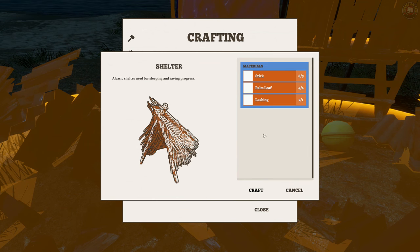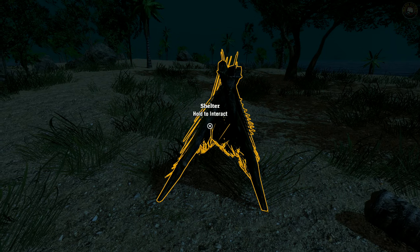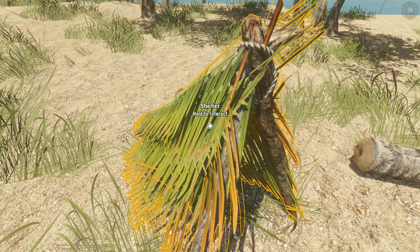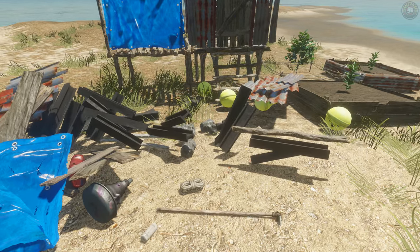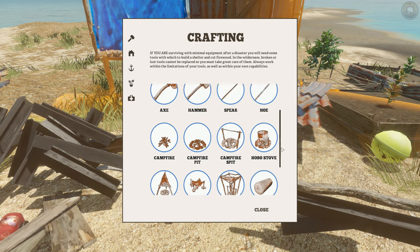Let's get the shelter built. We'll put it right here. Hold and interact - okay, so we can save or sleep. Let's sleep, hopefully the daytime will be better. Hold interact and save - just to make sure, since I've been crashing a bit. Let's check our vitals - oh man, water is critically low. We need a fire immediately and start boiling some water.